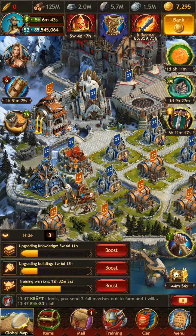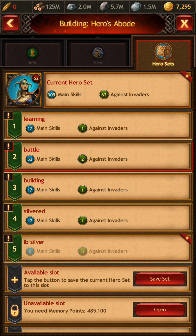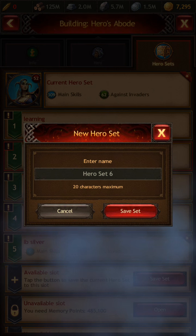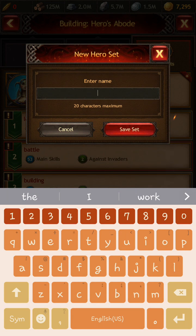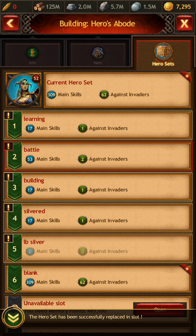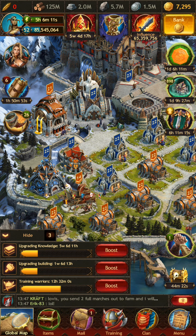One trick to avoid having to keep buying Hero Skill Second Chances is to go to your Heroes' Abode, click on it, and go to Hero Sets. If you have multiple hero sets, all you have to do is save the current set — I'm going to name this one 'Blank' because it has no hero skills assigned. Now when you click on this and activate this set, it will completely reset your hero skills without requiring you to use a Second Chance. Now we're going to go to the hero themselves and look at skills.